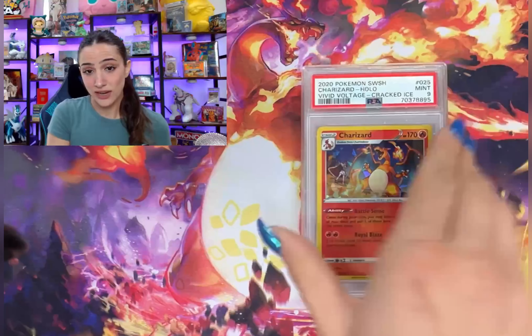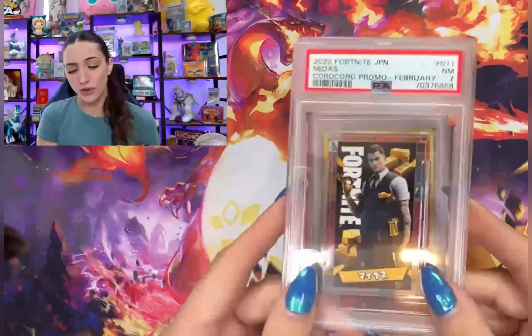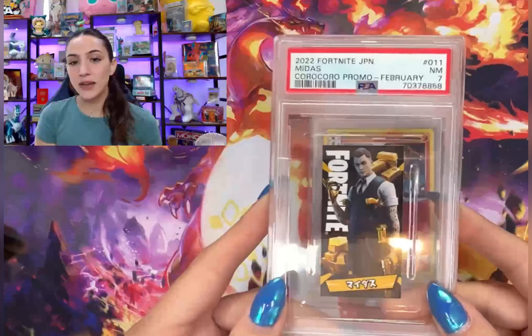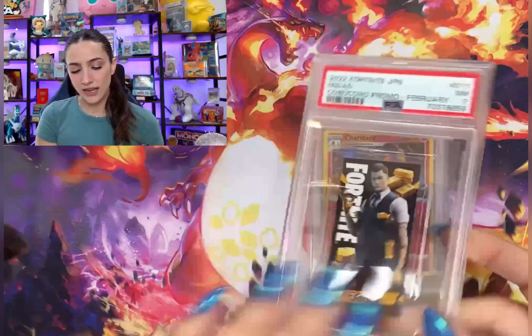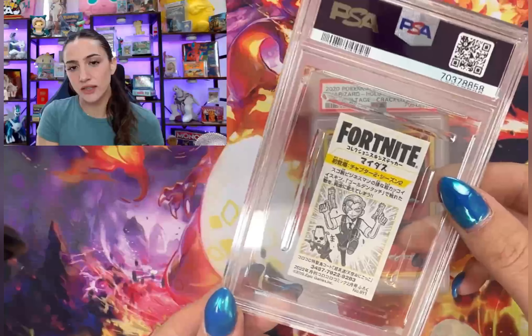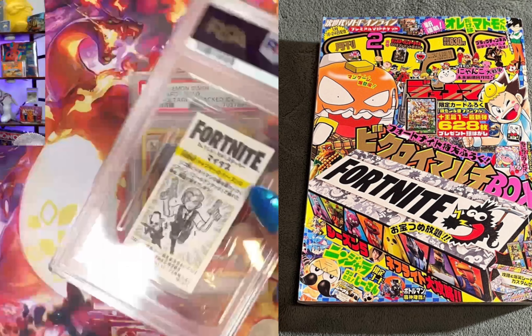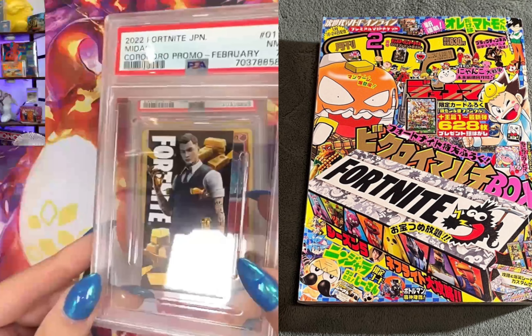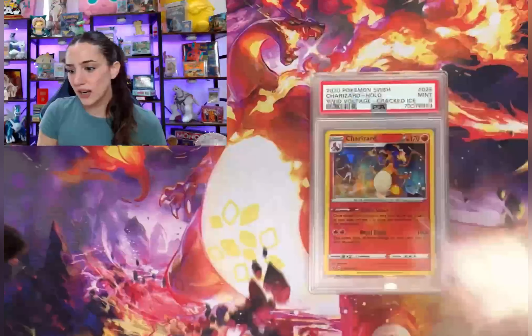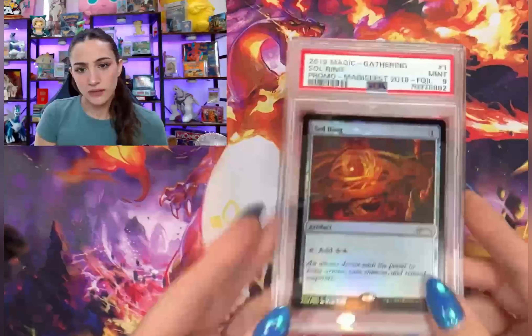We got some more Fortnite — the Vivid Voltage cracked ice. Catch Them All Collectibles' Dan told me to grade these so I did. We got a 9, a 9. And this is my first CoroCoro promo that came back graded — so cool, got a 7. You guys can get these from the CoroCoro magazine from Japan; they had these little Fortnite inserts in them. I actually got a bunch more and just sent them off to PSA so we'll see how those come back.